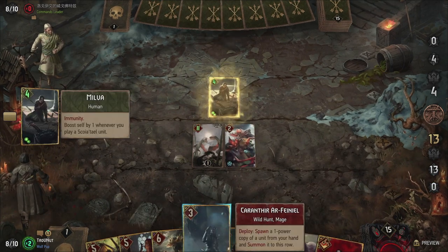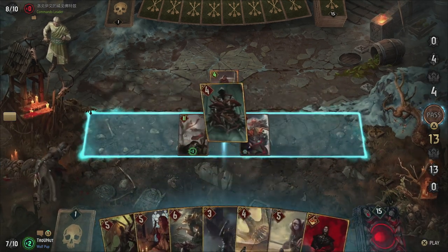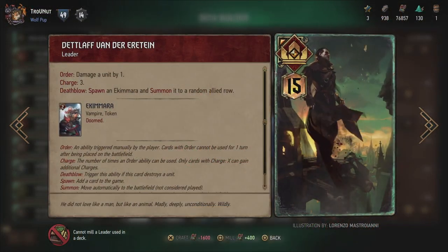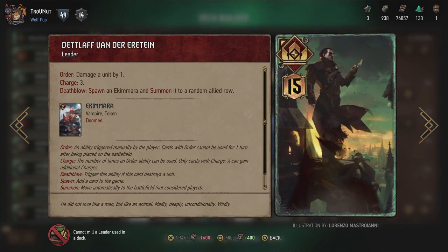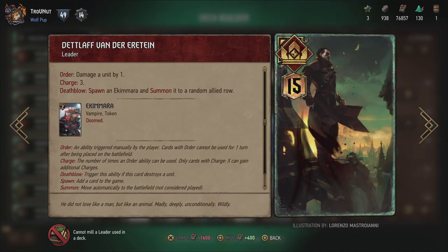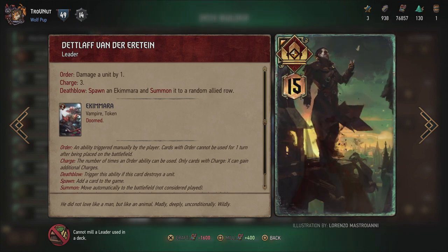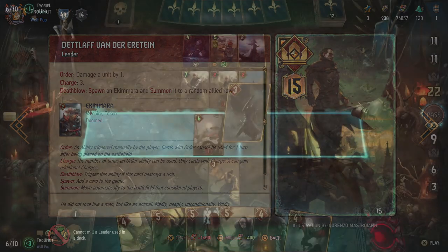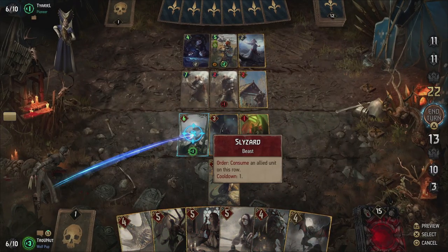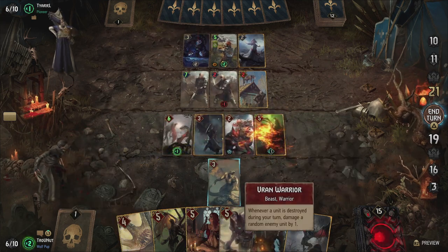I actually delayed this video because they nerfed both incarnations of Detlaf last week, messing with my planning a bit, and I needed to rework the deck. Detlaf's leader ability can possibly result in 9 points if all of his hits kill enemies, but that on its own is not much. He originally dealt 2 damage, but because this constituted heavy removal possibilities, according to CD Projekt Red, he was nerfed to only deal 1 damage each time. I don't see the difference with Krach being able to deal 1 damage 8 times during a match, but hey, that's just me.